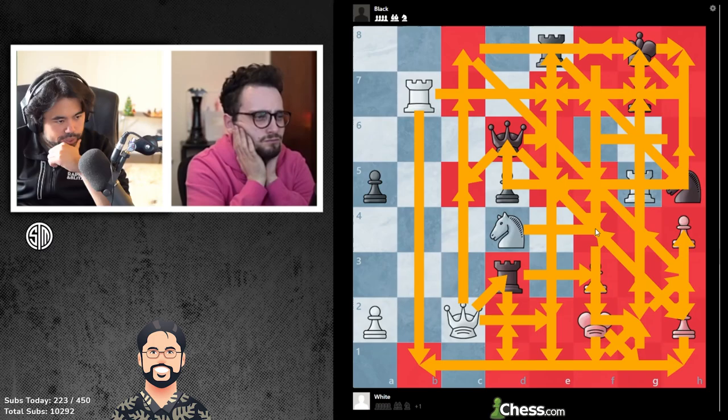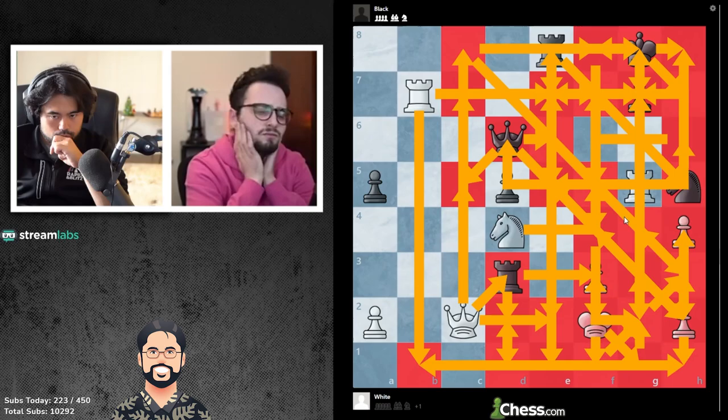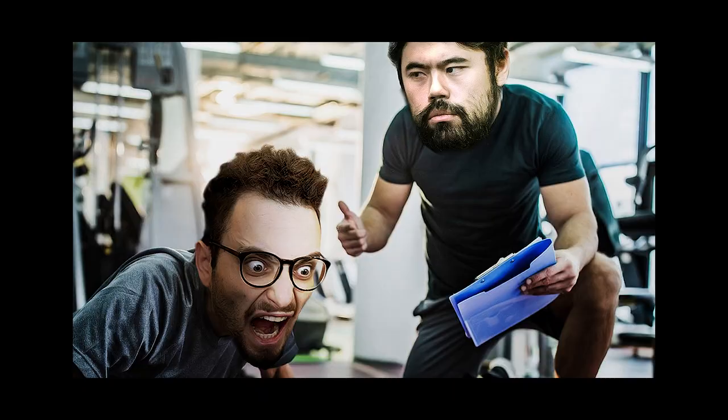Oh wait, no, you're right. There is a mate. Wait a second. So then you take first and go knight f5, maybe. Now the board is such a mess that I can't actually figure it out.